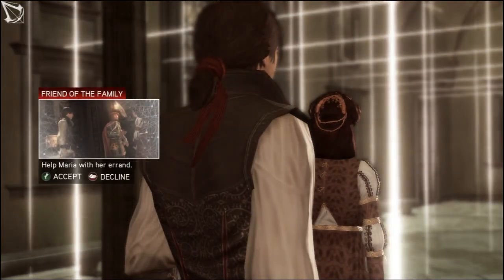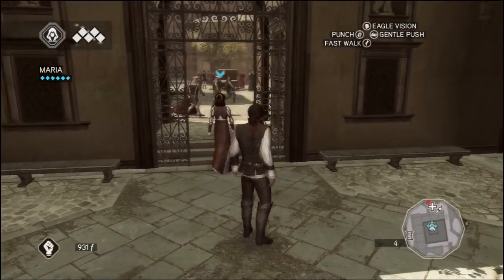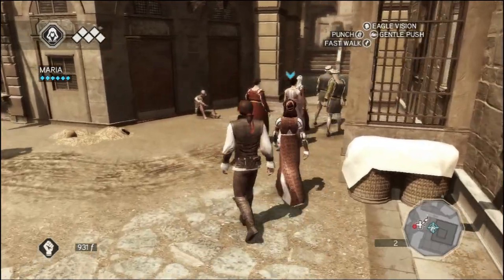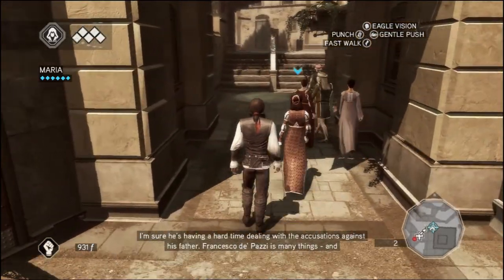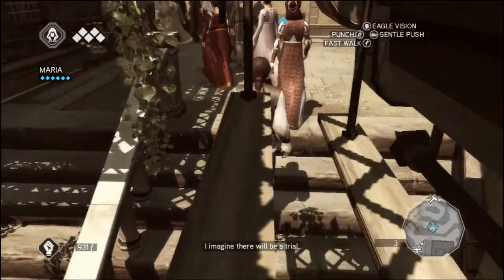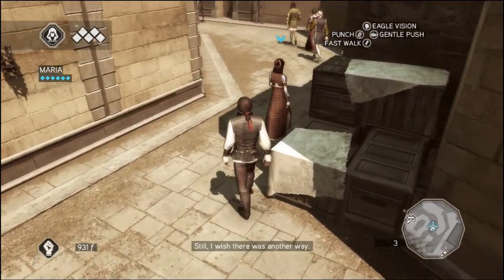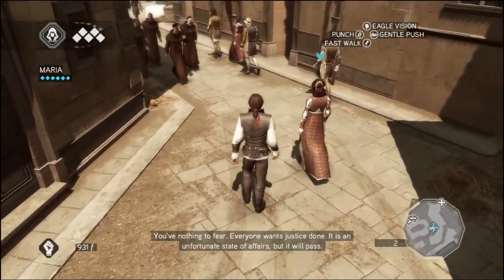Escort mission! Friend of the family — help Maria with her errand! I wonder who we're gonna meet. You have health. We're so gonna get in trouble, aren't we? He spoke ill of us. I could not allow him to continue. I'm sure he's having a hard time dealing with the accusations against his father. Francesco Di Pazzi is many things, and none of them good. But even I never suspected he'd be capable of murder. What happened to him? I imagine there will be a trial. Will father speak at it? He'll have to — he's the one with the evidence. Still, I wish there was another way. You've nothing to fear. Everyone wants justice done. I doubt that. It is an unfortunate state of affairs. But it will pass.